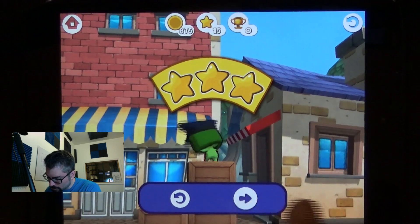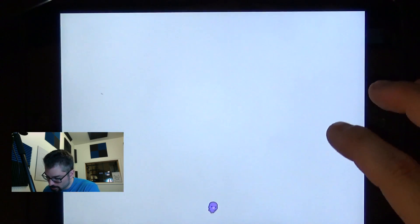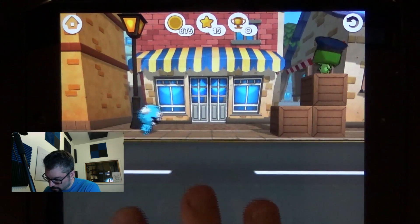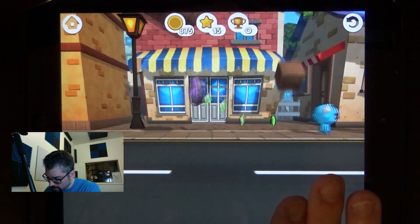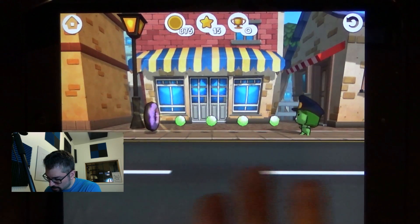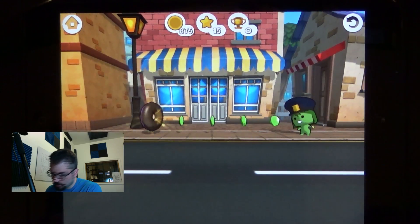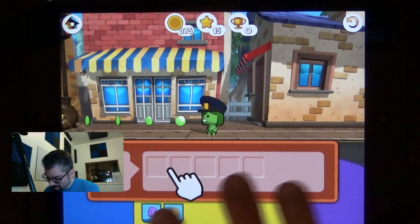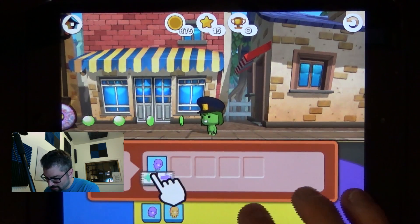This is reassuring that they're using UI at the bottom of the screen. Sometimes I'm wary of doing that because I've heard that little kids like to just rest their hands along the bottom, and that means you can get a lot of misclicks.